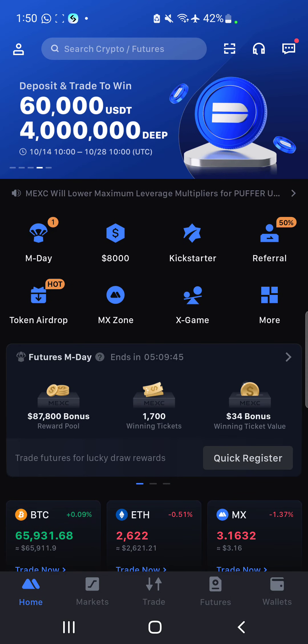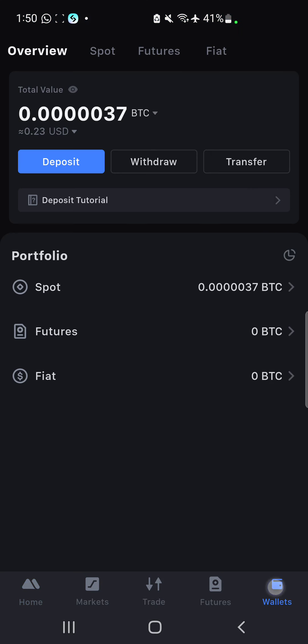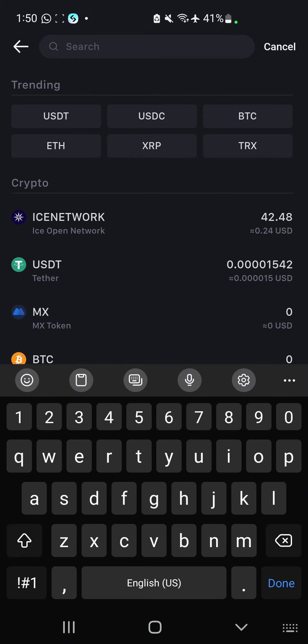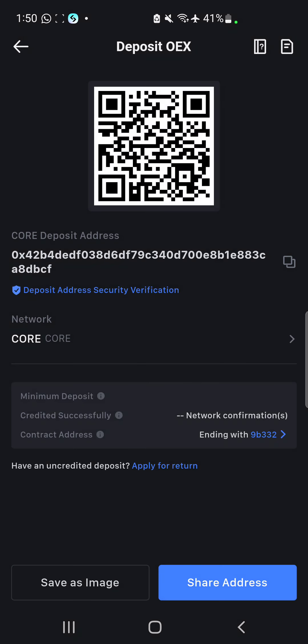Once you are verified, you are eligible for the withdrawal. Click on the wallet section to get your wallet address copied. When you find yourself in that interface, click on Deposit. In the search bar, type in OEX — that's the OEX tokens we're dealing with. Click on OEX.